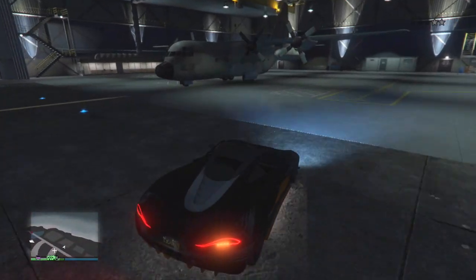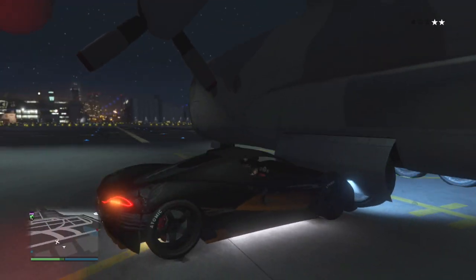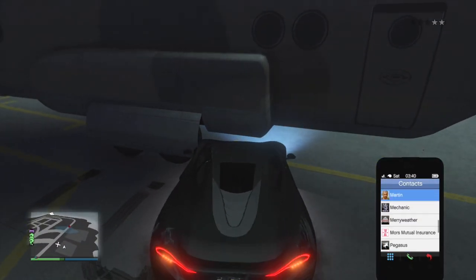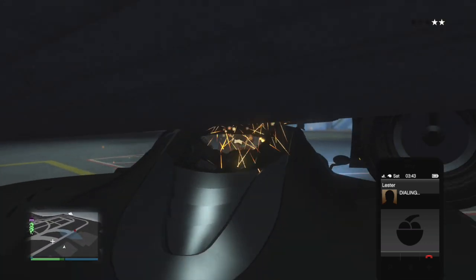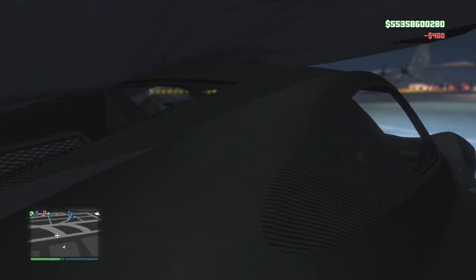This is 100% solo guys, and you can actually get your car involved in this as well, so you and your car will be in the back of the Titan. If you can see what I'm doing in the background video, I'm trying to get myself underneath the Titan. The best car is a T20 or something that's really low.